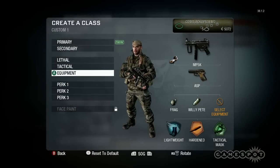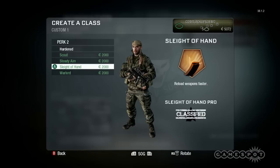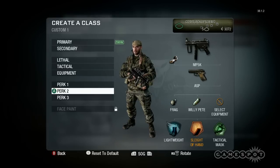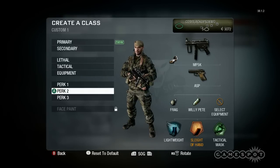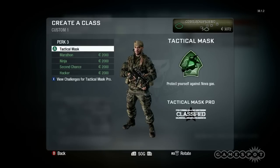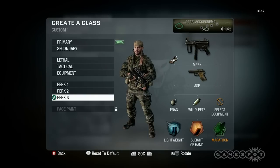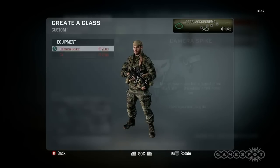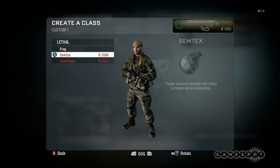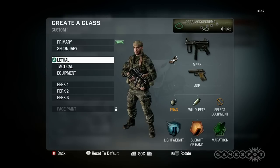Let's talk about the create-a-class screen. John's in perk 2 and browsing through the perks. He's unlocked all the perks now at level 5. He can look at any perk category and see that any perk is available for purchase. You don't unlock perks by level anymore — you unlock every one of them, with the exception of the pro versions. As long as you have enough money, you can actually purchase that. John's got a little over 1,000 CP, so he can't afford any more perks right now.